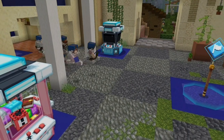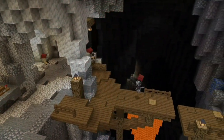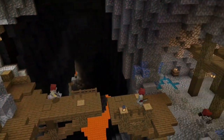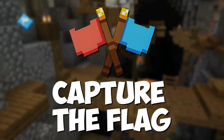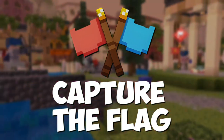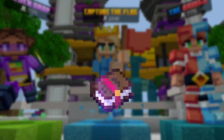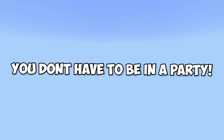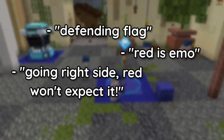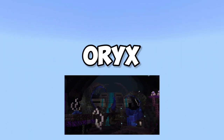The first thing you'll need to do before playing is to get in a party with friends. You can still play without friends but it'll be easier as you can cooperate and communicate. Second, you need to pick a good map — there's only three maps and I highly recommend Oryx.